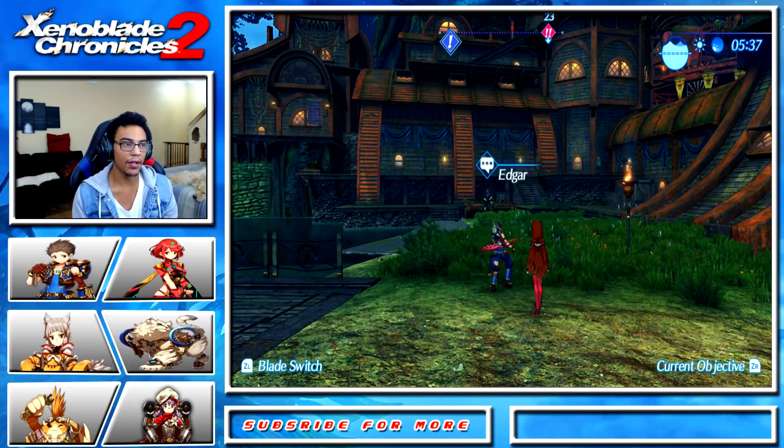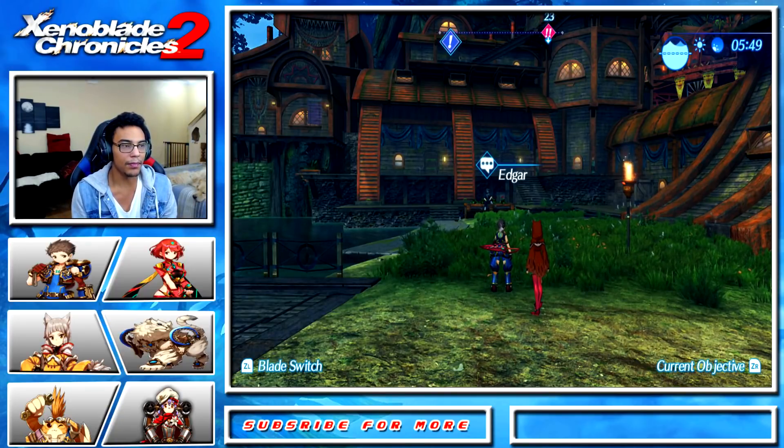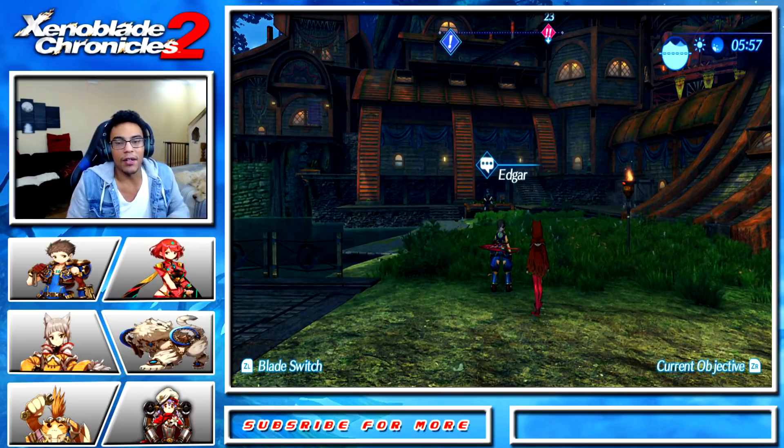What's good fam? Thank you guys so much for tuning in. What we're going to be doing today is another side quest in Xenoblade Chronicles, and I'm going to show you guys how to get to where that exclamation mark is right above us. If you've done this side quest, you probably are stuck here because it took me about 30 to 45 minutes to figure out what to do. I'm going to show you guys in hopes that it makes it a little bit easier.